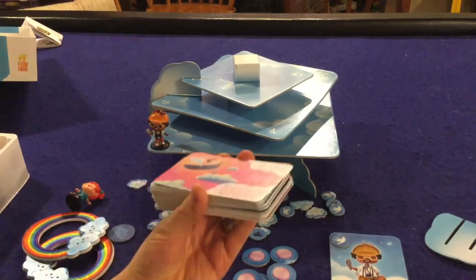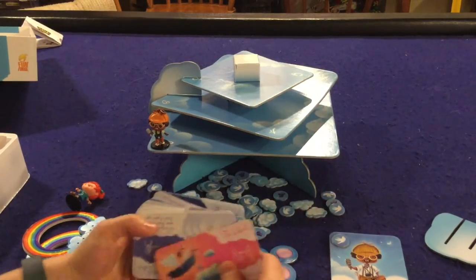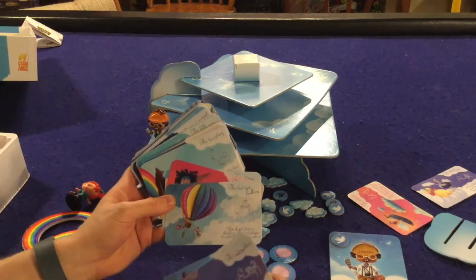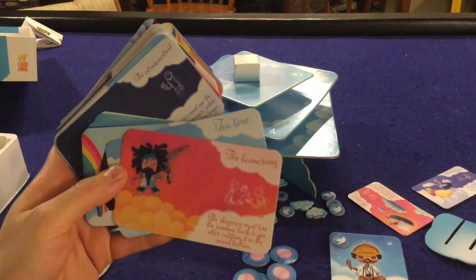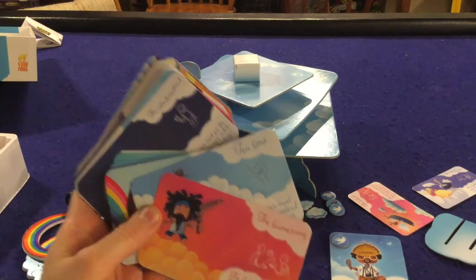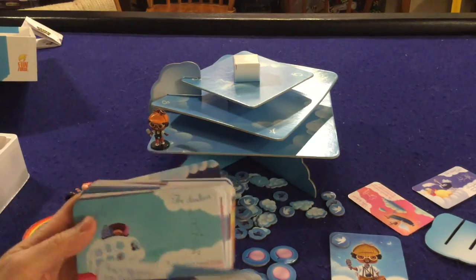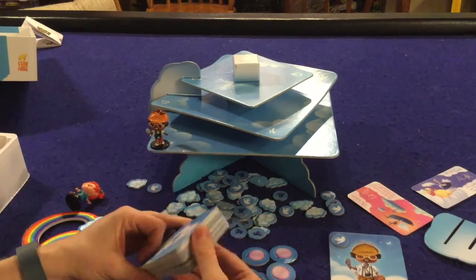Let's go over some of these cards because these really are the star of the show and this is why you're going to be laughing. The Lookout: the skewer must point their finger at you and keep it pointed directly at you, so you have to throw at a weird angle. Some cards also have a Turbulator, who must wave their hand in front of your eyes to make it harder. The Hot Air Balloon: you don't choose a skewer — the first player to catch the rainbow gains a cloud token. This one almost cost us a broken finger. The Boomerang: the skewer must toss the rainbow back to you after catching it. Tea Time: you have to use your pinky. The Bear Hug: somebody wraps their arms around the skewer. There's all sorts of cards that get you up and moving — maybe on top of your chair, doing some silly stuff — and those are really at the heart of the game.